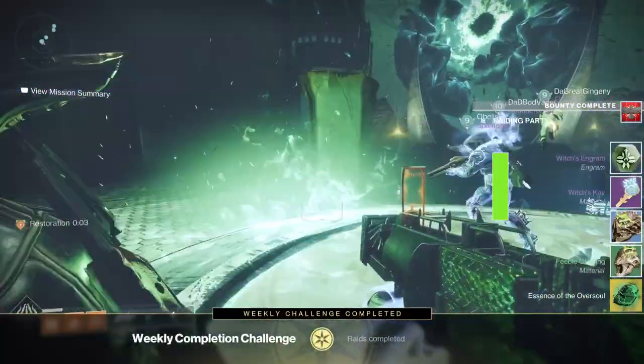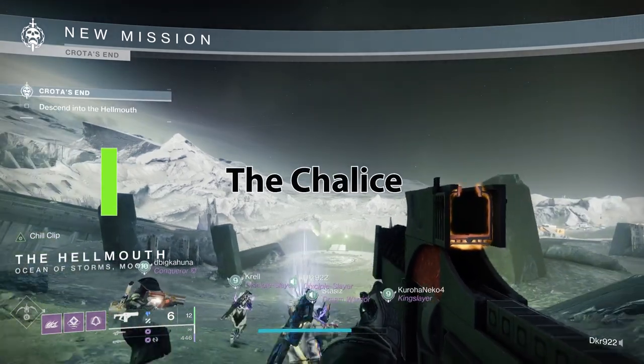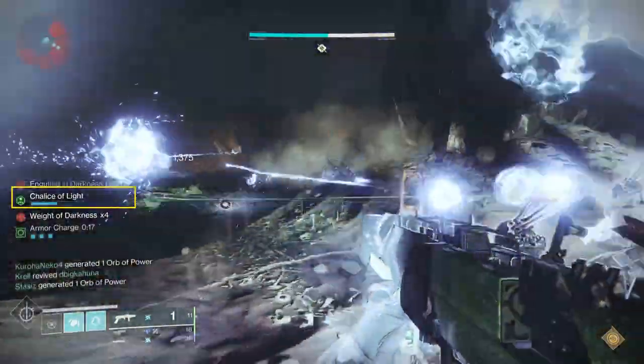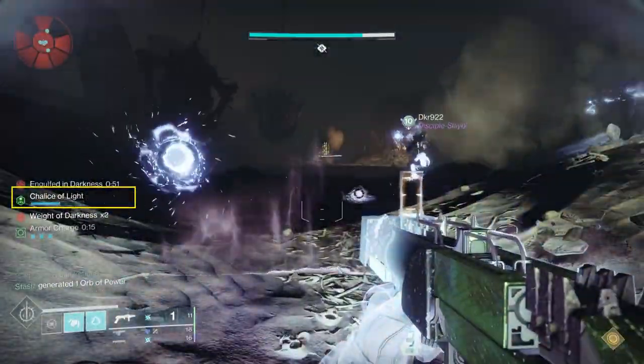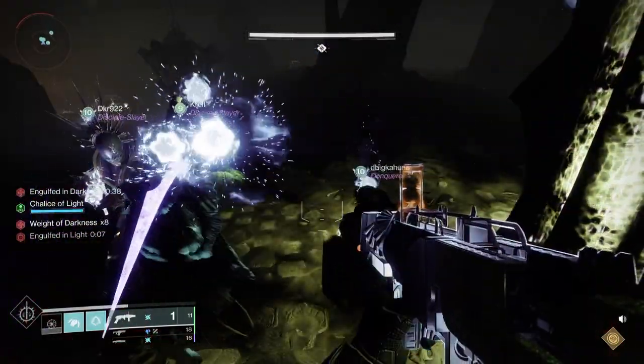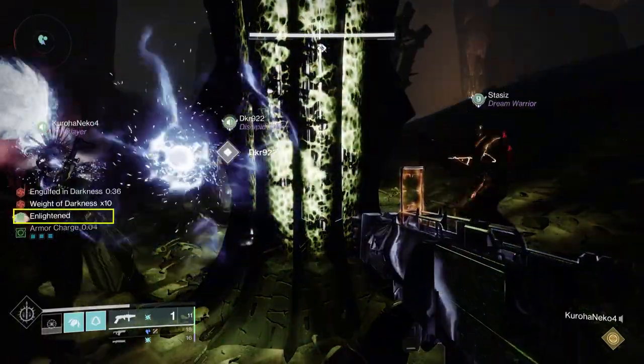The chalice is the core to all the mechanics within Crota's End. You pick up the chalice and you'll notice that you have a meter that continues to go up. Once it's full, you'll have 10 seconds to get rid of the chalice. If you don't, this buff that's on you will actually kill you. Get rid of the chalice and you become enlightened.